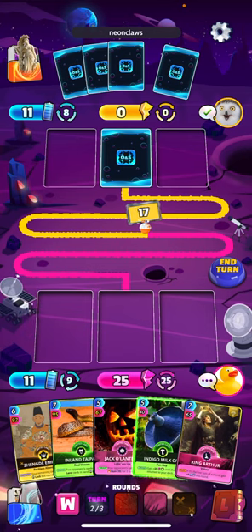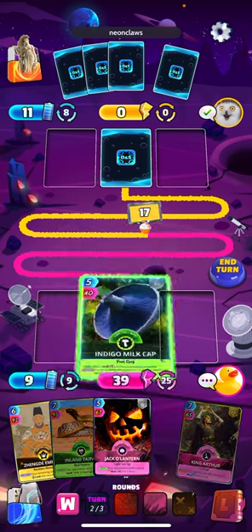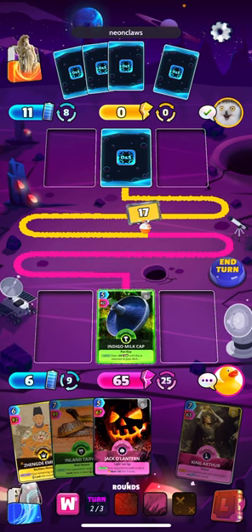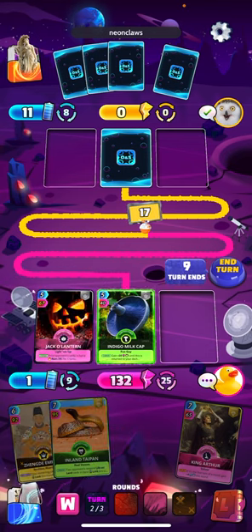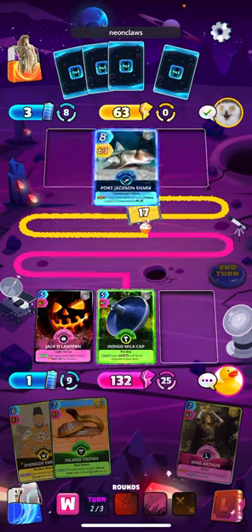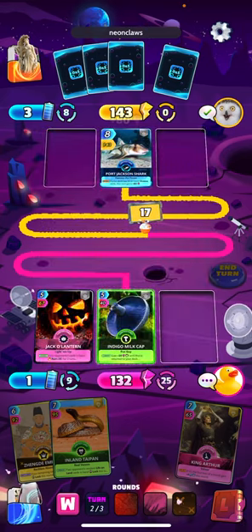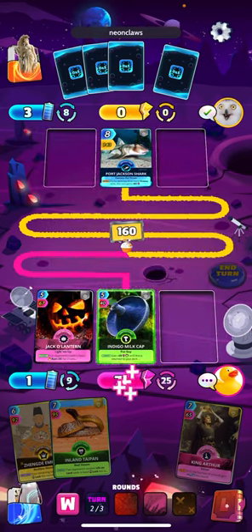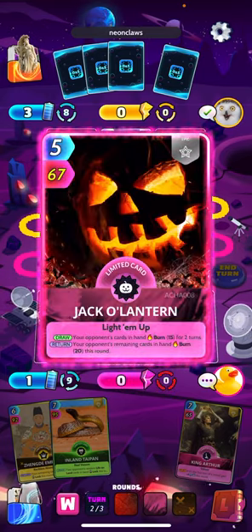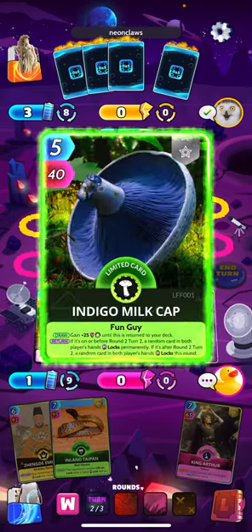I think we can lock an opponent's card permanently here. Let's do it like this. Maybe at the start of round three I'll use the Emperor and try to unlock my card that's going to get locked permanently here — hopefully it's not the Emperor.